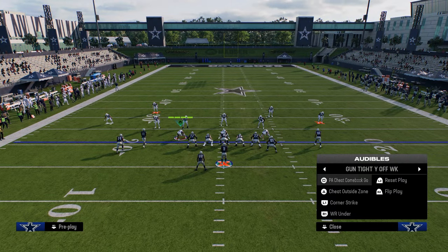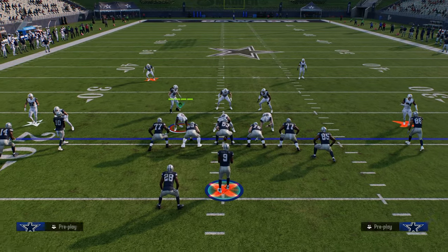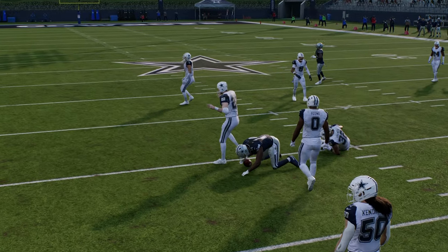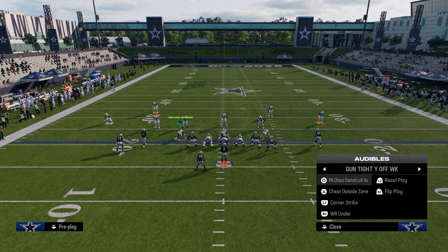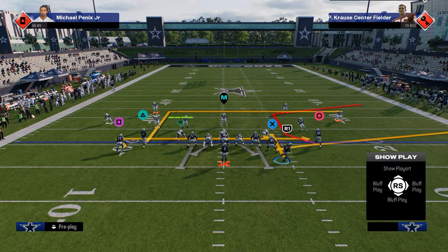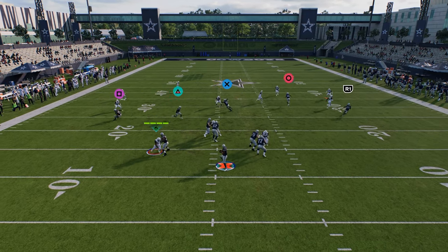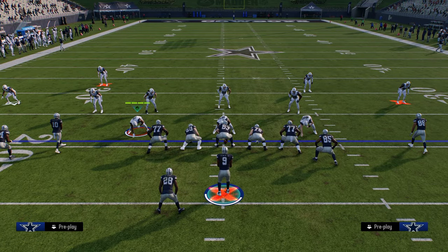Another play in our arsenal is corner strike, which has the return route on the left side. The reason these return routes are so good is they do a really good job of beating man — when they cut inside they almost always cook man, and they get underneath almost every single zone in the game. If I'm running this combination, I like to motion the running back outside, put him on an out route, and do a combination like this. That drag and return route combo is going to be something really effective.